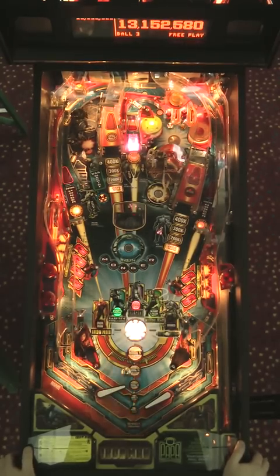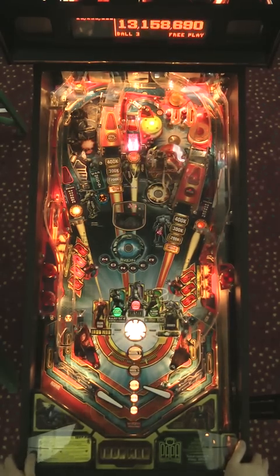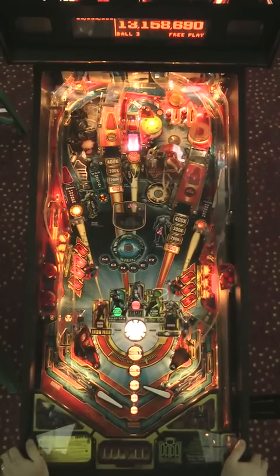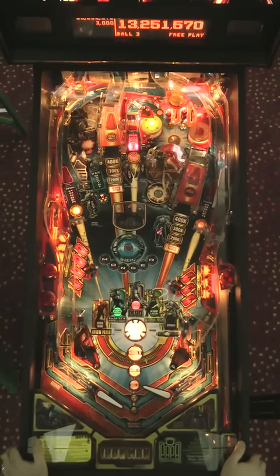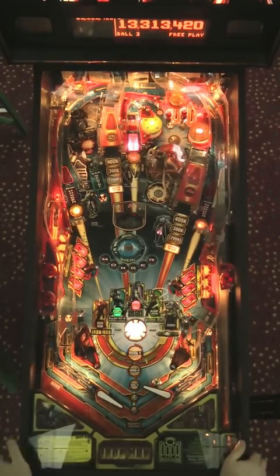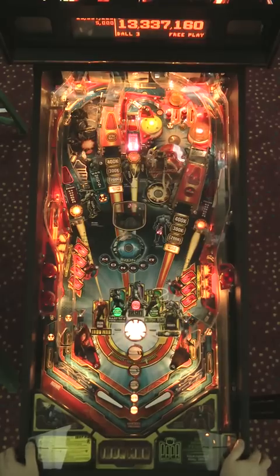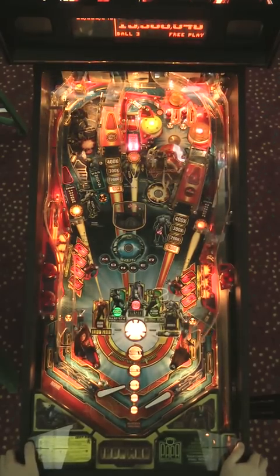When you have shots that are high value — like starting Jericho or completing Do or Die — one trick is to just try to forget about how important the shot is points-wise and just think: I just need three more shots to Iron Monger and I'll be able to start Jericho. And instantly that shot becomes easier. Not that it'll definitely happen — Jericho's lit already. Let's get control and make the shot.